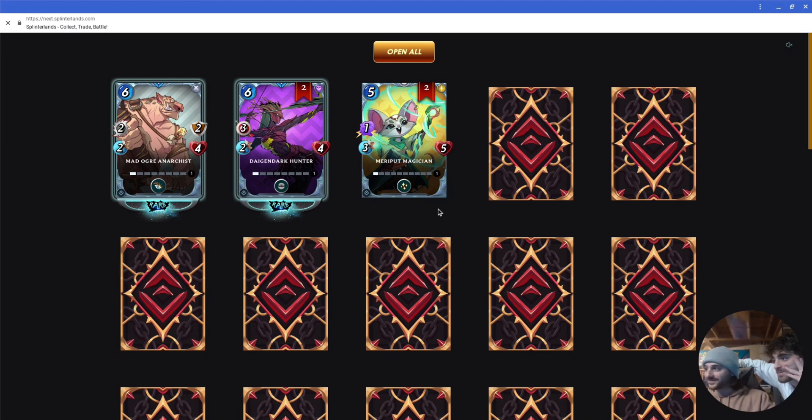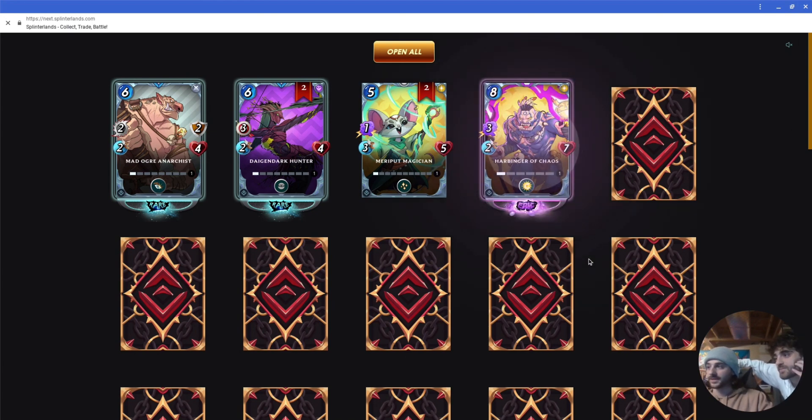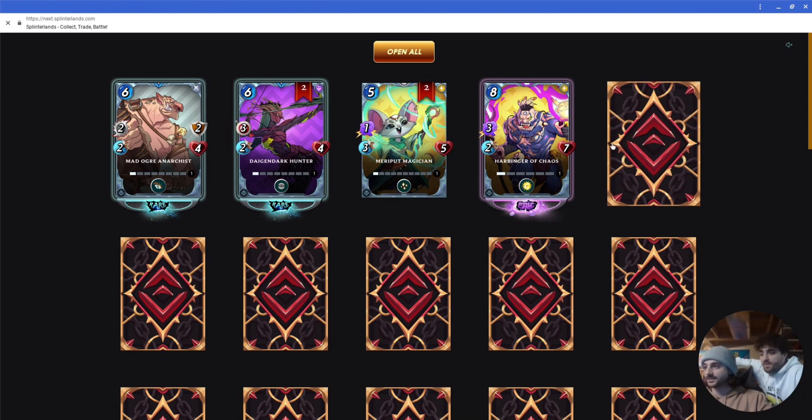That's cool. Meriput Magician. That's good. That's heal. The art looks way better than the other ones. Yeah, they updated it. Avenger — that's a pretty good card, actually. The other two are rare and this is epic. Is epic better? Yeah, nice.